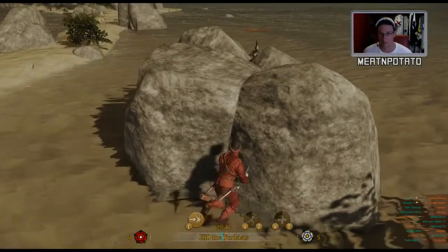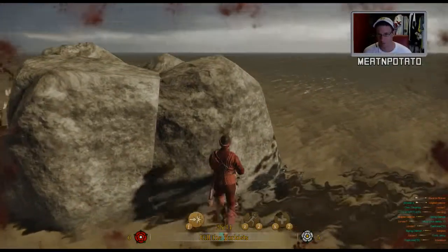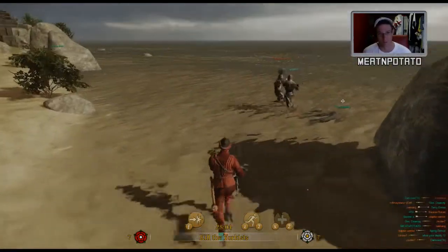So we think we can take this guy. That was rubbish — I just copped a hit straight away. As you can see, this guy is using a two-handed sword with the lightest of the light armours you can possibly have.